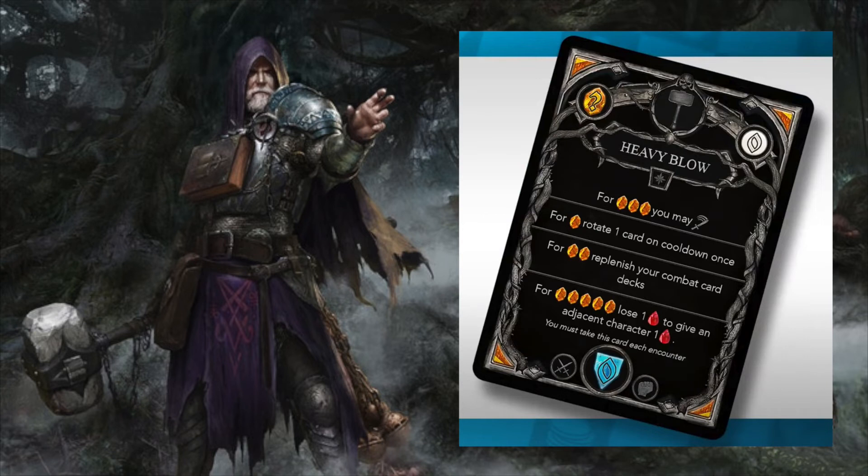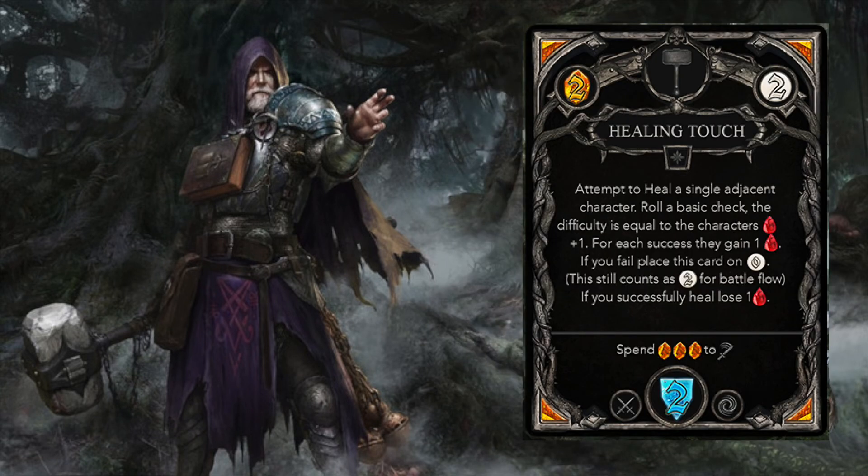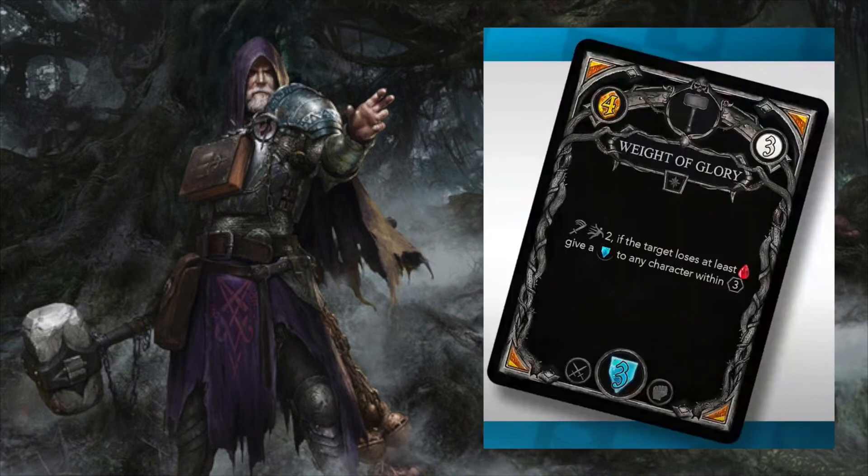One complaint I have is I wish the developer hadn't called this card Heavy Blow — it doesn't make sense to give a Heavy Blow to an ally that heals them. They could use a more generic name on top, such as 'Priest Mission,' then label each option's action individually. Healing Touch costs less than half the animus to heal an adjacent ally, with the tradeoff that you could miss, but the rate of success is inversely proportional to the target's HP — meaning it's truly need-based. Weight of Glory shows that Priest's attack can knock back its target, and if the target collides with an obstacle due to knockback, that's an automatic 1 HP loss independent of defense.